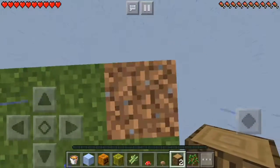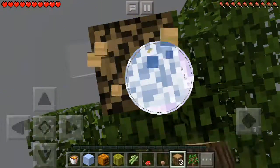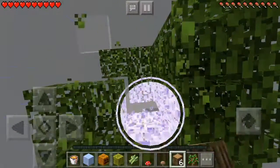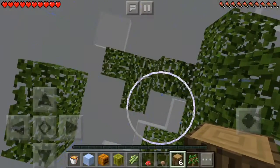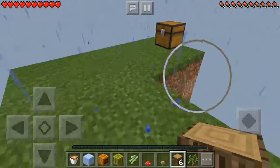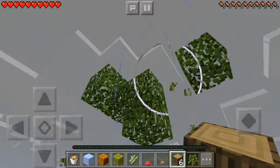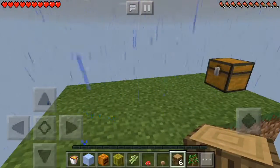I guess we'll go ahead and take the rest of the tree. This is really weird. I actually got quite a bit of wood which is good. I have to be careful with what I craft because if I run out of resources it's a problem. The tree is starting to die — hopefully we can get a sapling out of it. We got one! We have six blocks of wood.